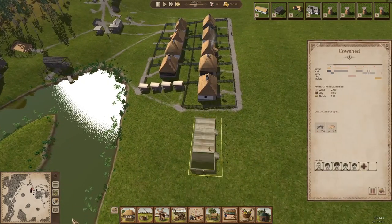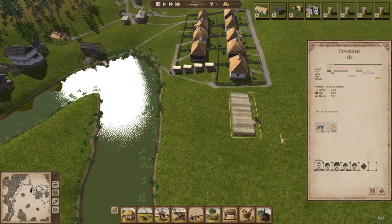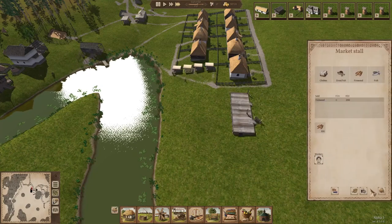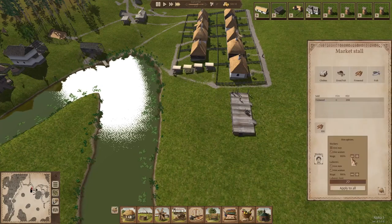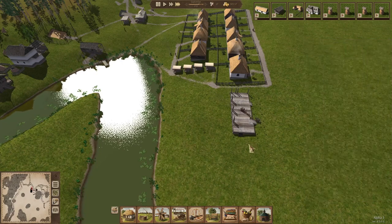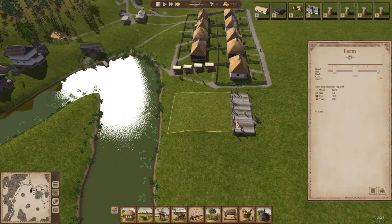So this cow shed will be built relatively quickly because we have all these guys working on it now. You can also incentivize people for what jobs they want based on pay. If you go here, you see this wage slider — you can increase or decrease the wage. For example, you might say you want to pay your market people less so they can instead go work other jobs. You just set that to 90 or 80%. I try to be careful so they don't become too disincentivized.